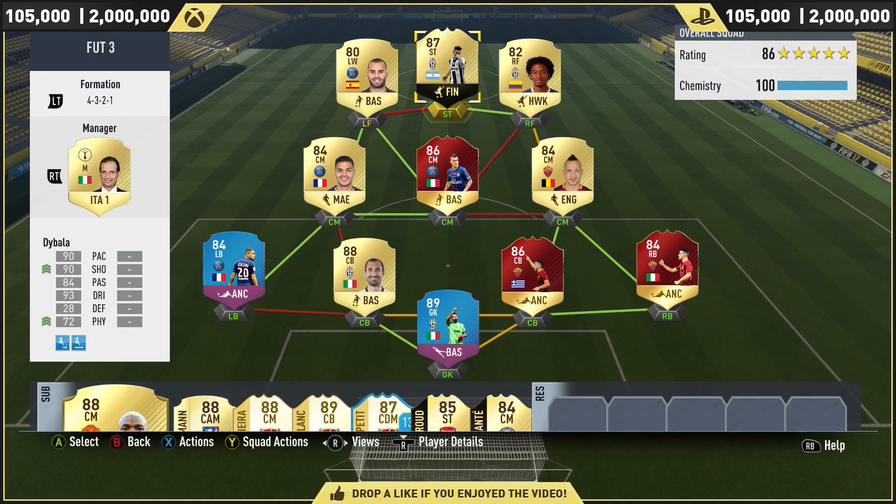The team around Dybala was one for the Daily Knockout Tournament. We played a couple of games in that, a couple of games in Division 1, and we compared the two. He was equally as good in Division 1 as he was in the Daily Knockout Tournament. The team is Buffon, Florenzi, Manilas, Chiellini, Kozawa, Verratti, Nainggolan, Cuadrado, Hesse, and Paolo Dybala.